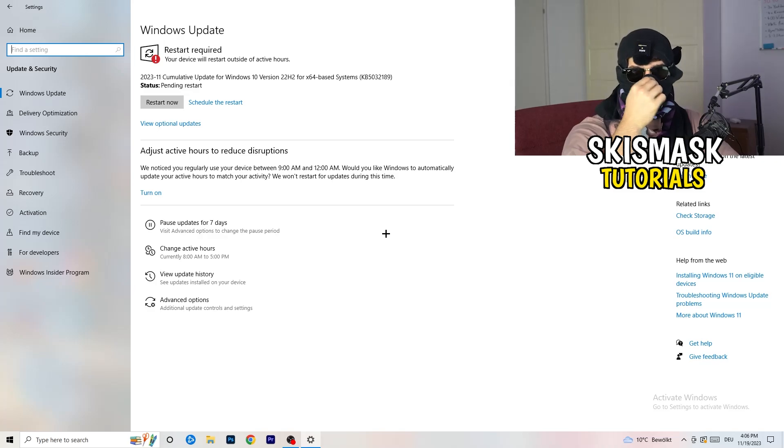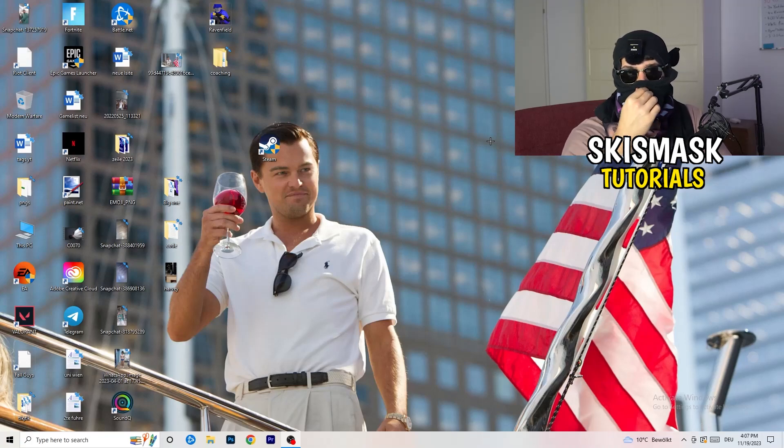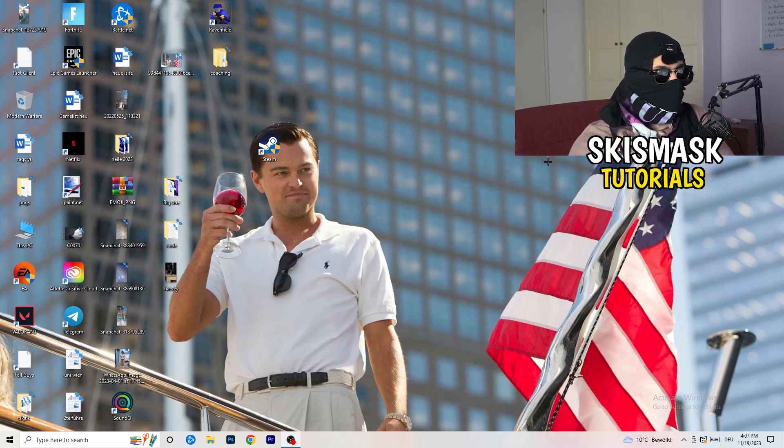Updating every single driver on your PC — especially Windows — will help with every issue you're currently having. Update everything you can. As you can see, I need to restart my PC for a pending update. Once you've updated Windows, do the same for your graphics card drivers. For me that's NVIDIA GeForce — go to your graphics card driver software and download the latest version, since some games need the right driver version to run their best.